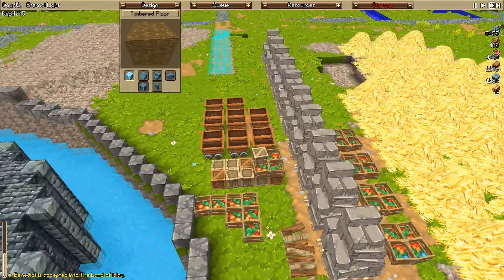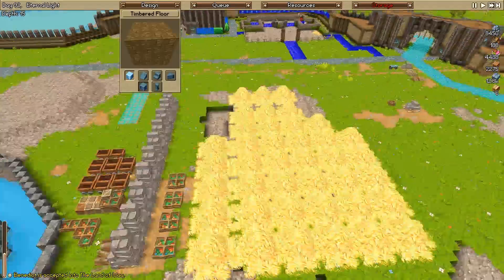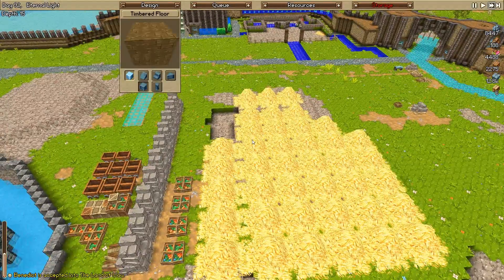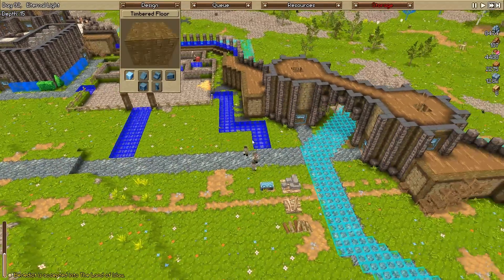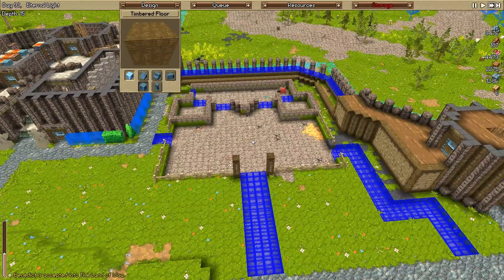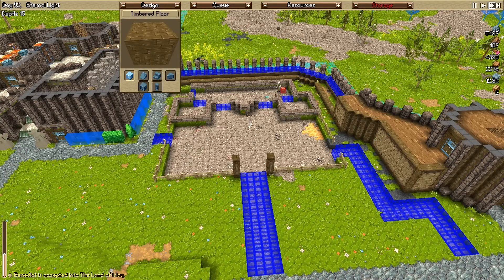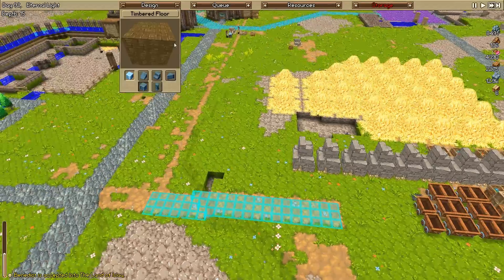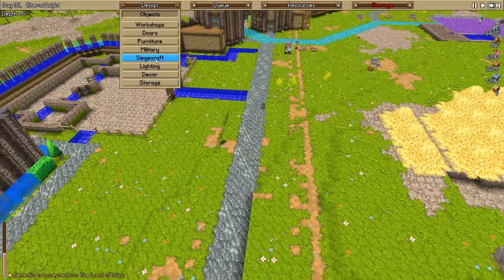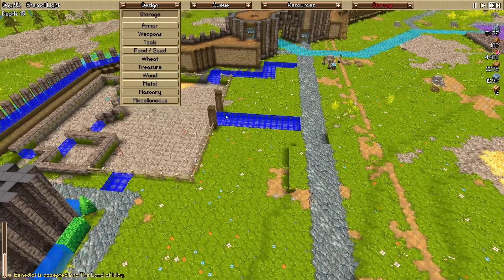I forgot - they're masonry stockpiles now, aren't they? That's a shame. I forgot that in the original - before 1.6 - the stone mason storage was just a bundle of rocks. That would have been a little bit more interesting. I hope they actually bring that back in. I would like to have multiple storage options for everything. Let's actually find out before I start talking nonsense. Masonry - so the stockpile's right there. Resource crate - we use resource crates.